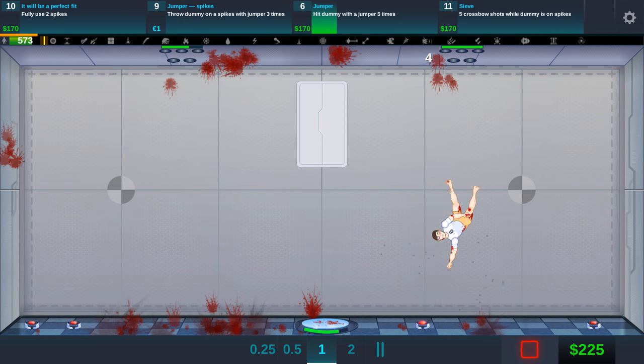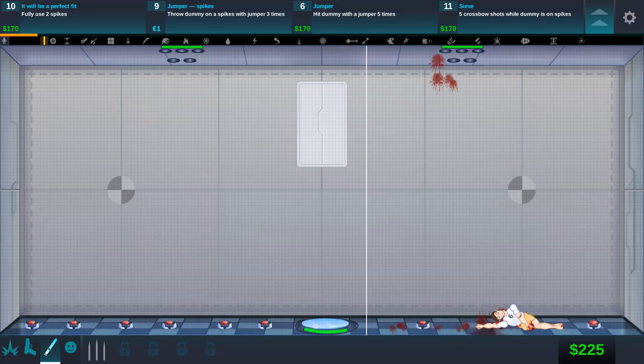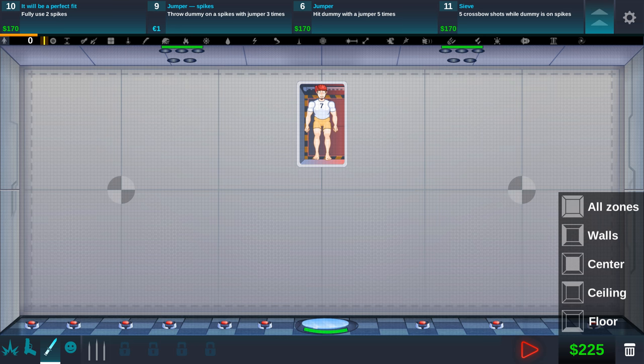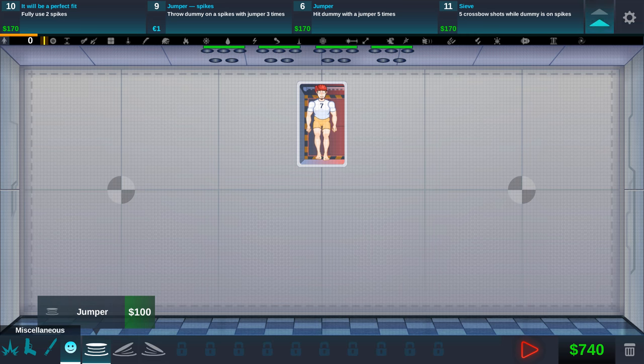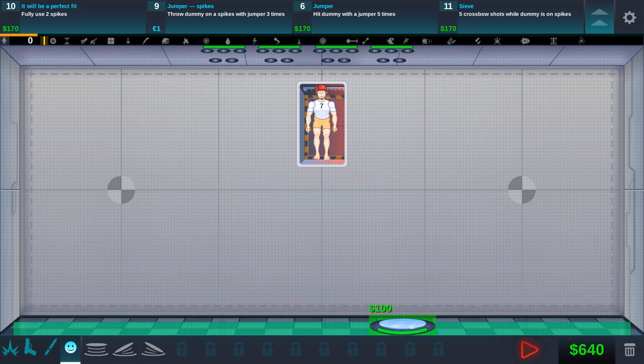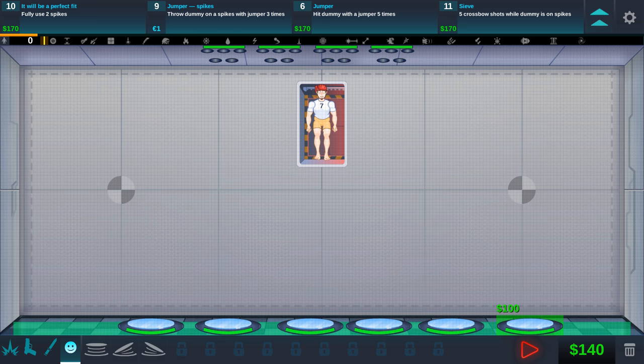It doesn't even matter that I'm not doing any of the quests because we're getting money by doing this anyway. Let's reset and figure out which one we want to do next. 'Fully used two spikes' — that one sounds easy. We got lots of money so we're just going to put some spikes on the roof like crazy. We want one jumper that goes straight upwards so hopefully he can stay in this area. We should be able to put down quite a few jumpers — we're just going to go all the way out because we have the money.